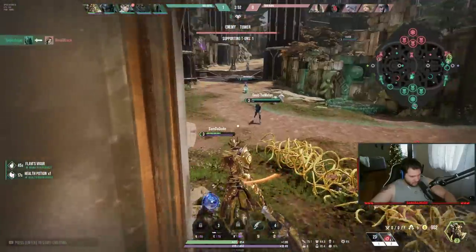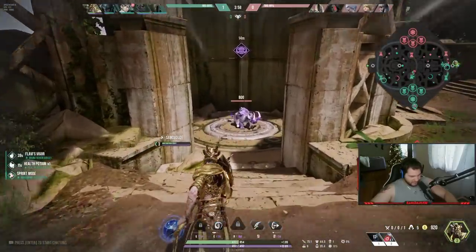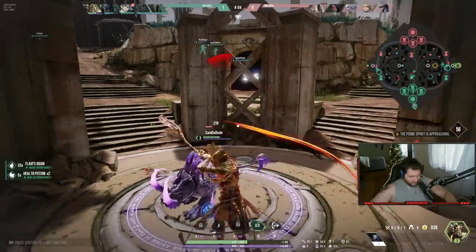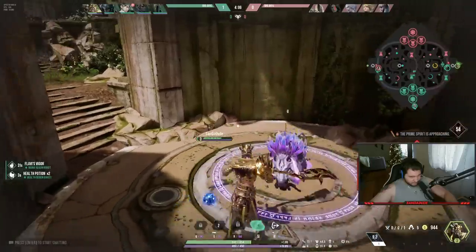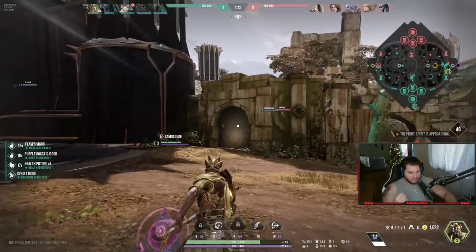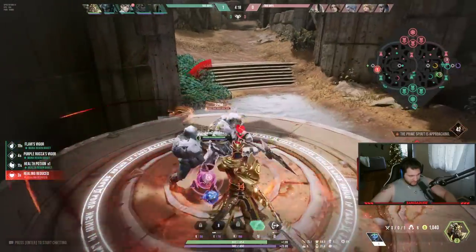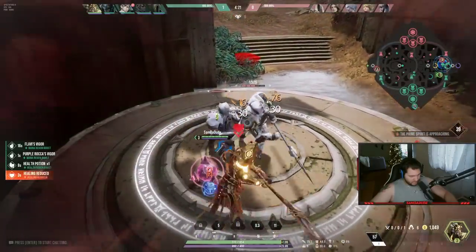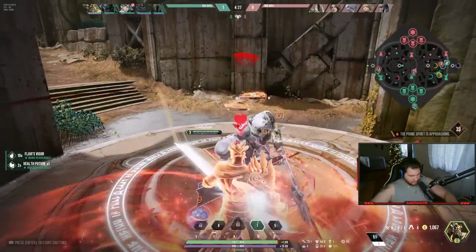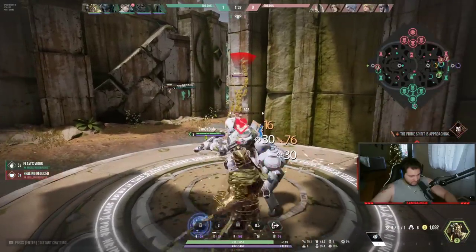He killed her! That's my ADC Murdoch — let's go! What he can do is crouch down and have infinite auto attack range when crouching, but the attacks become missiles with a very long travel time. He led a missile right into that guy's feet and killed him. Huge gank, good stuff.